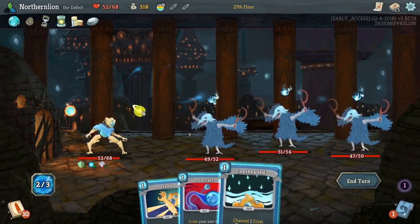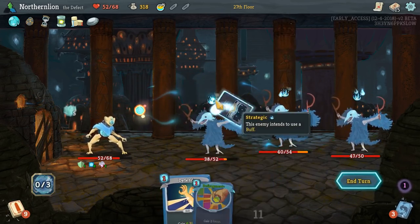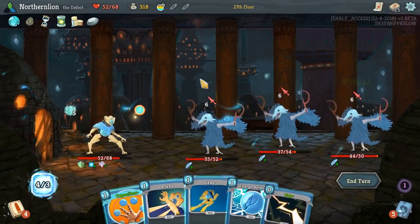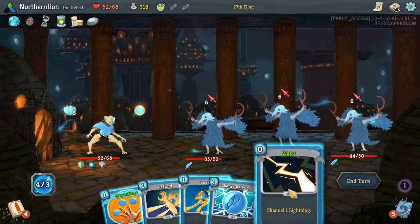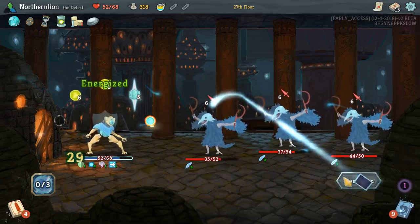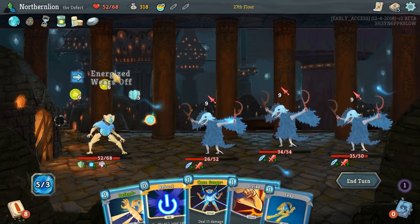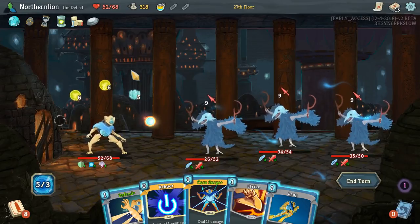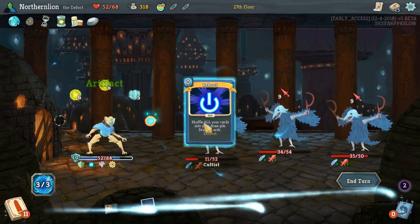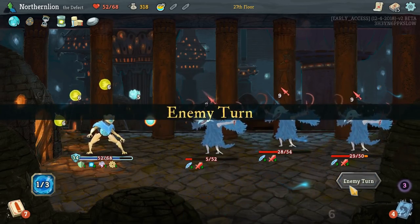We'll get something out of Storm. Do we want to play Dual Cast? Probably — I think we really appreciate the raw damage output. It sucks to lose Defrag, but it's extremely helpful. I think we'll Capacitor, Zap, and then just play our hand. We want to keep the passive energy for now. Core Surge is a lot of damage — tough to say no to that. Maybe Core Surge and Leap, then Reboot. Zap for free is always nice, and we'll just keep defending. We got 18 passive damage so I think we're going to be fine.